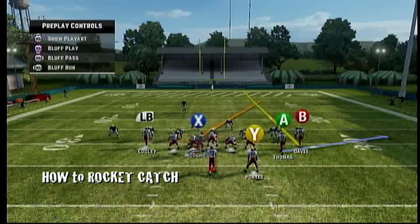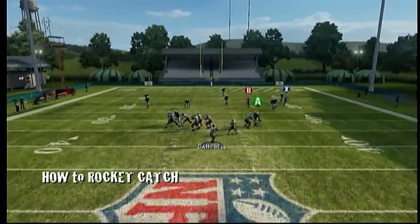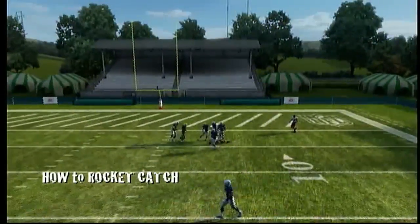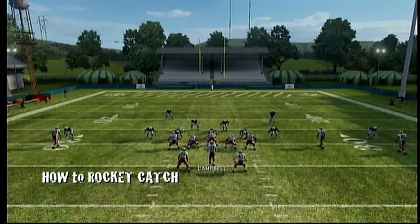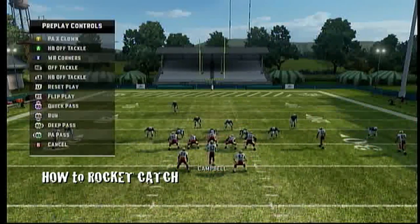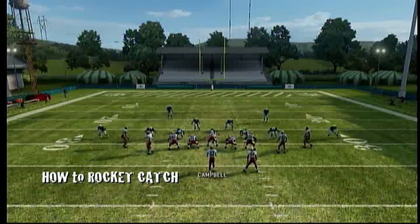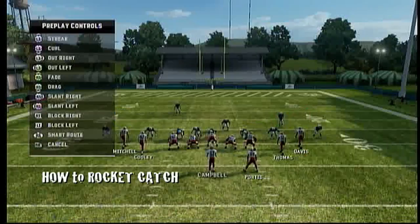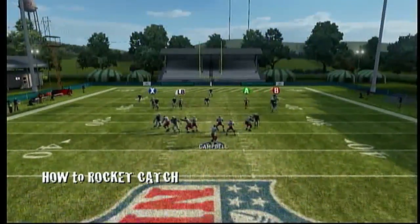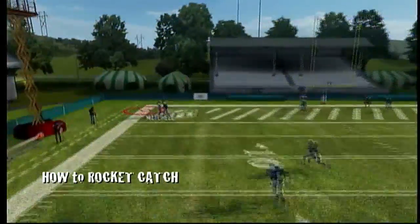Motion this man to see if they're in man or zone. They're in zone, so more than likely I'm going to hit that streak route on the right. Beam it to the right, switch to the receiver, hold down on the right analog stick, wait for him to turn around and release it. The rocket catch this year is not too difficult — just go to practice mode and get the timing. The rocket catch is the most effective against zone. If someone's going to sit there and call zone against you all game and only rush two or three men, then rocket catch, you know? Look at Marco Mitchell jumping up.